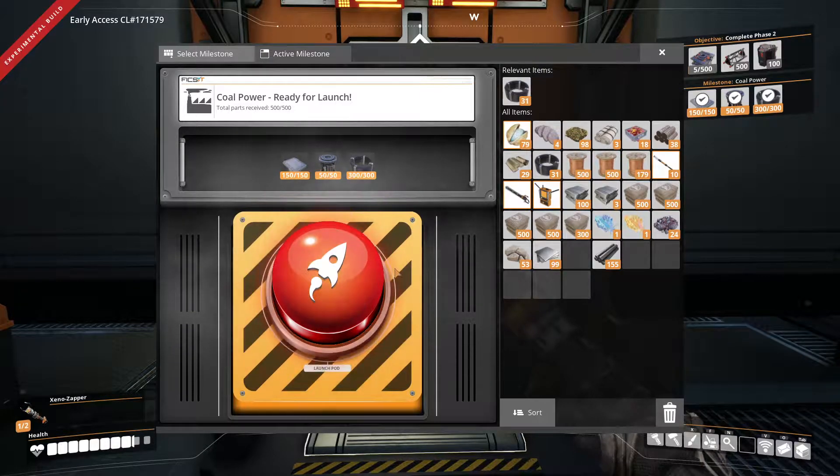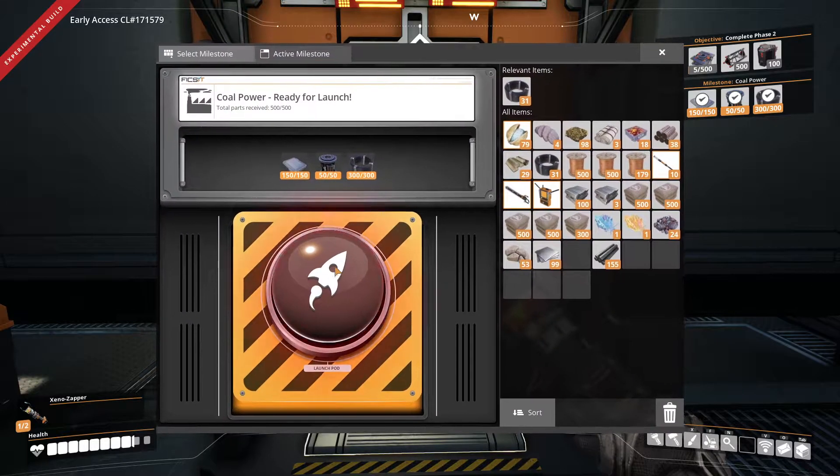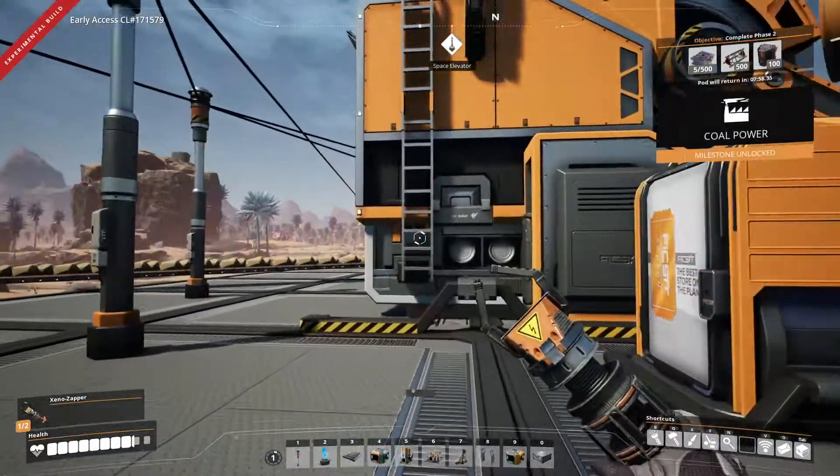Hi everyone and welcome back to Satisfactory. Off camera, I got enough resources together — a lot of it by hand, a lot of it with a couple of assemblers — to get our tier 3 coal power milestone set up. And that's going to be a huge thing for us.